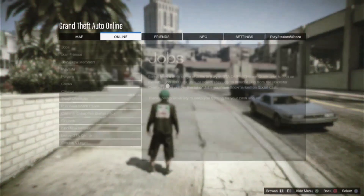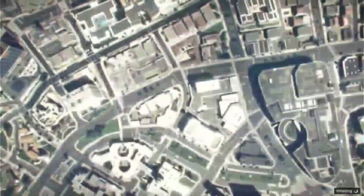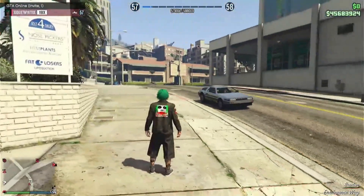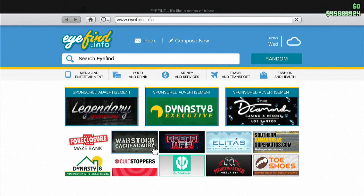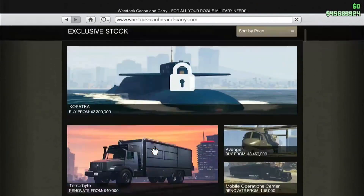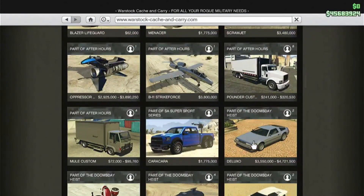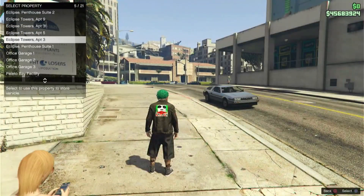First step is to start an invite-only lobby. Once you are in an invite-only lobby, pull out your phone and go to Warstock and buy any car that you can afford at least 3 times or more. The best car to use is the Deluxo, because it is 4 million to buy and 2.8 million to sell. Then buy the car several times until you have almost no money left. You will make it back at the end of the glitch.